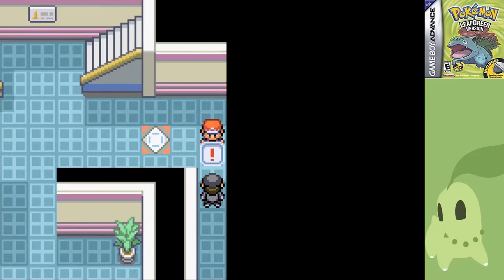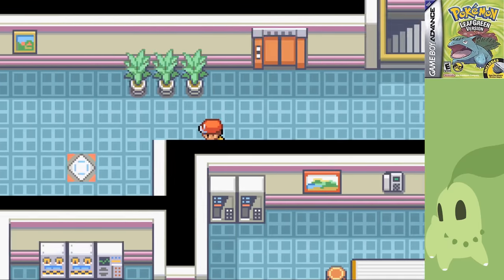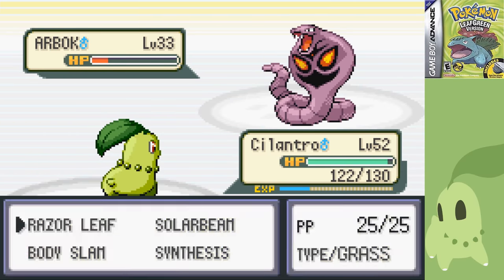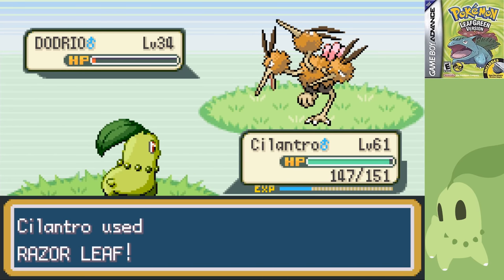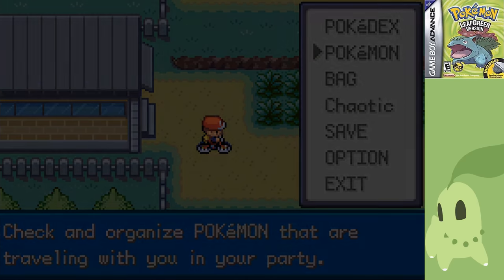After taking out all of the regular trainers in Silph Co., I stopped just short of Rival 5, since that battle's notoriously hard and I don't think I'm ready yet. I'm going to need to be between levels 65 and 70 to beat him. Luckily, there are a ton of trainers I haven't fought yet, so thanks to Cycling Road and Routes 12, 13, 14, and 15, I'm well prepared.